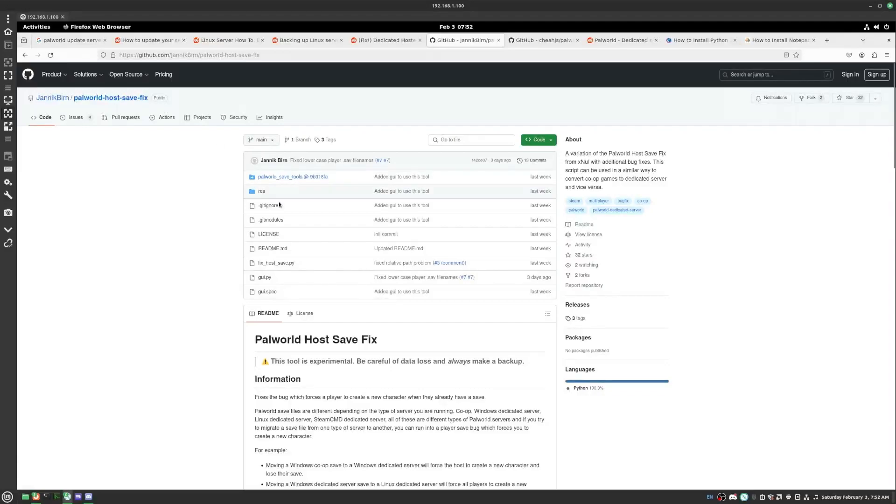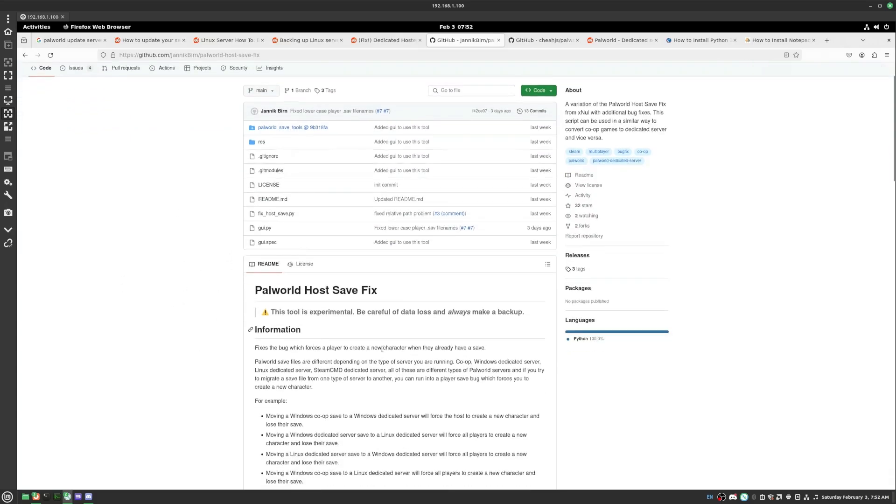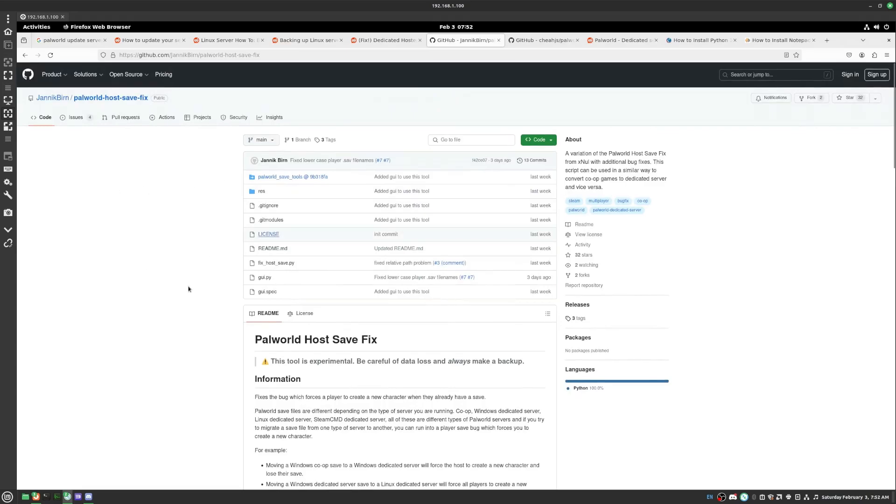Hey guys, I'm going to show you how to fix your saves on a dedicated server hosted on Linux. If you're hosting on Windows, I believe Palworld has something on their website that can help you out with that, or you can also use this tool that I'm linking in the description. I'm going to link both because you're going to need to download two things.